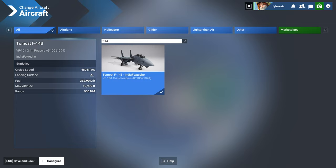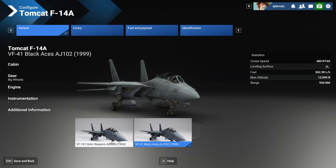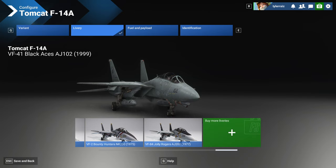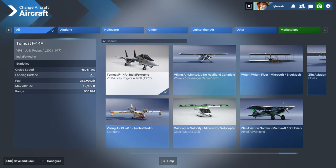I want to configure the F-14. There are two variants - the A and B - though a lot of the labeling isn't going to be right. I like how the gear option shows big wheels. For liveries, we have a few - I'm going to go with the Jolly Rogers one. I don't know if custom liveries will work, we'll see. And I figure we should fly out of Miramar.